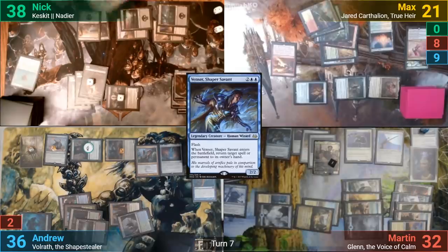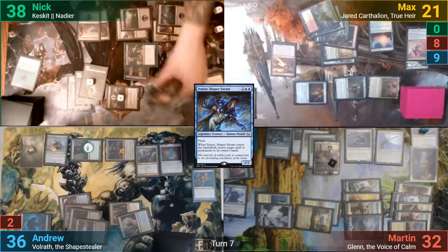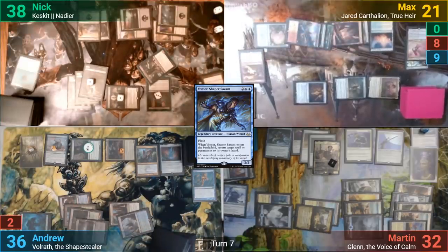At the end of my turn, Nick sacrifices three tokens to Keskit and looks at his top three cards. He gets to keep two of them and bins one. Nadir also gains three +1/+1 counters from seeing the tokens die.